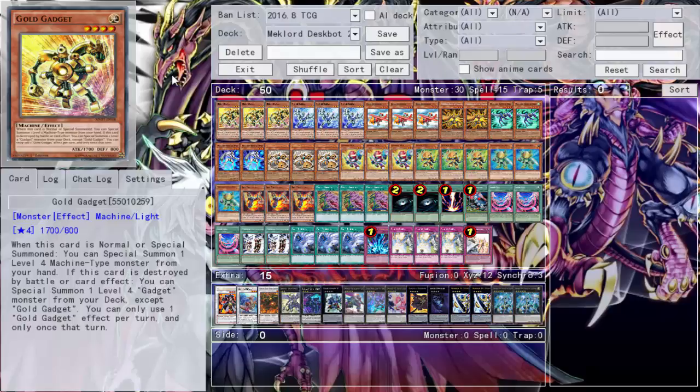At first it was mostly just Death Bots with Granmarg thrown in, but I tried to incorporate a little bit of both and get some equilibrium on both ends. The deck is not too hot, and in the end you'll probably just be doing a lot of Rank 4 plays — but hey, Rank 4 plays are really strong themselves, so let's hop into it.